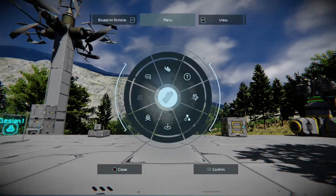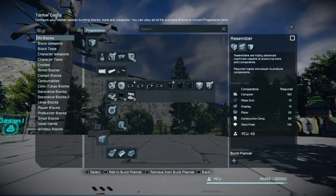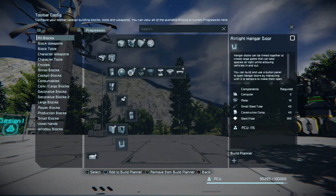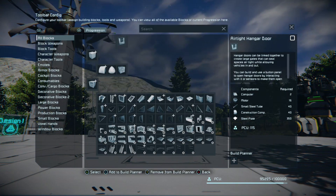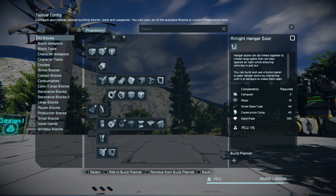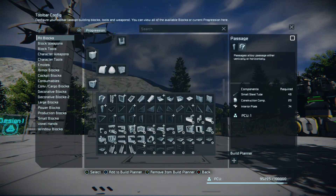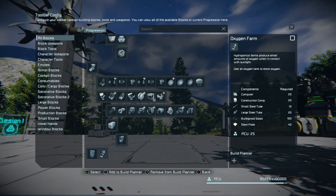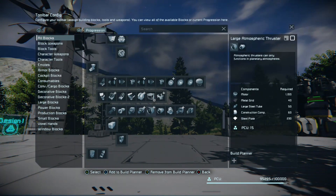Then you have your progression tree, which shows your progression. It's a bit hard to navigate with a controller, but use the d-pad on 'all blocks' and work your way down. The analog stick works but tends to land you in the search bar, which is a bit clunky. You use the d-pad and look for the slightly dark gray square — that's where your d-pad cursor is.